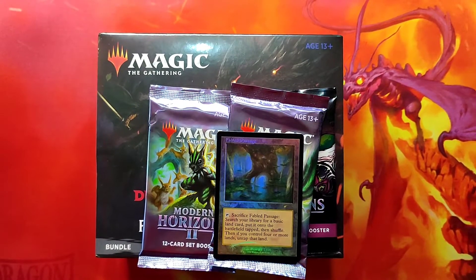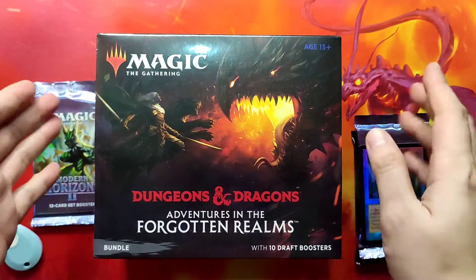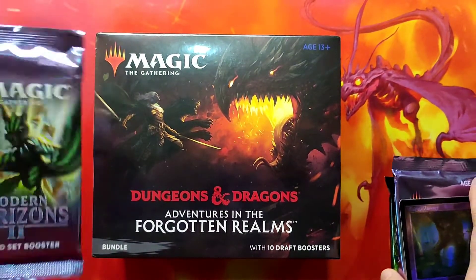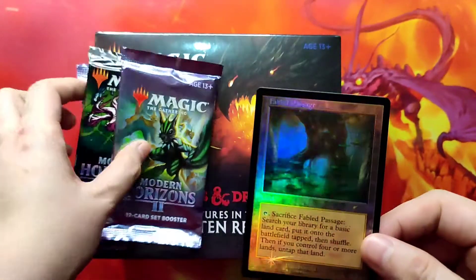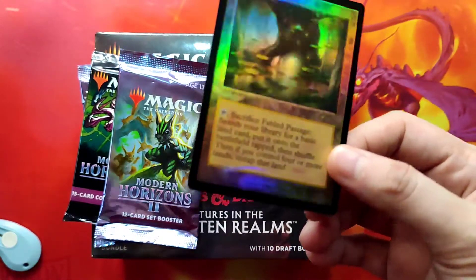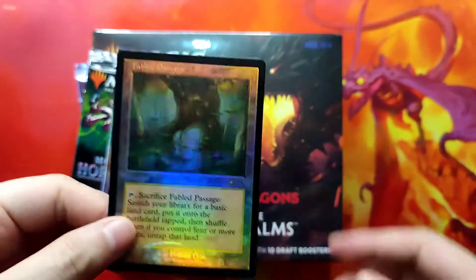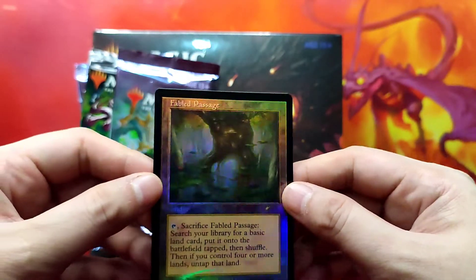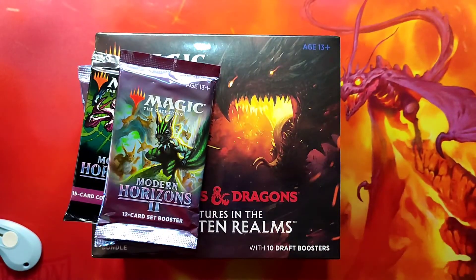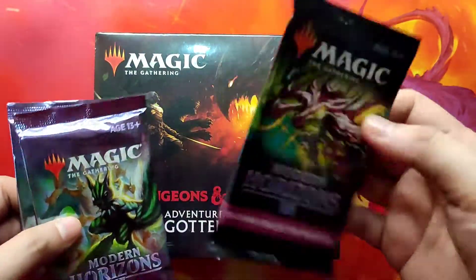Hello Magic fans, welcome to another unboxing video. Today we're unboxing the Dungeons & Dragons Adventures in the Forgotten Realms bundle. When I went to my local game store, they had a promotion — for about $50 spend you get a foil retro border Fable Passage, which I think is an amazing promotion. My local LGS has it as one per customer, so I actually bought one collectors booster of Modern Horizons 2.